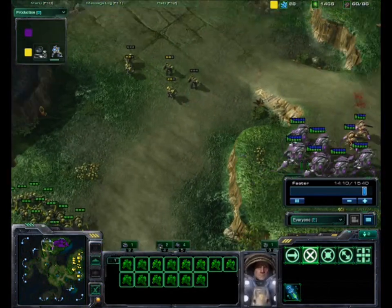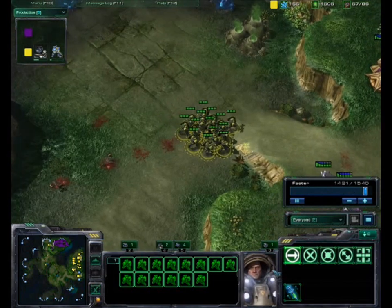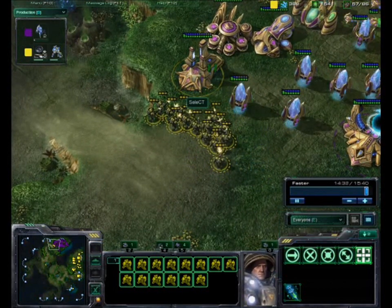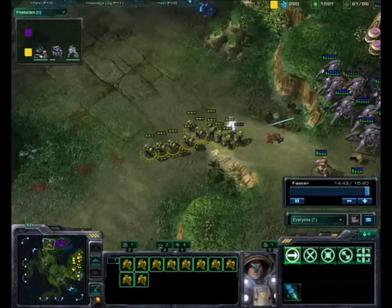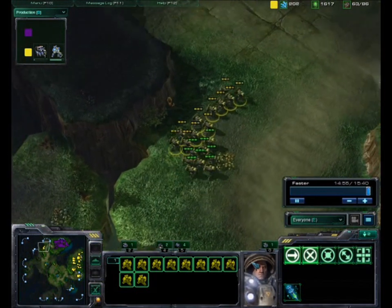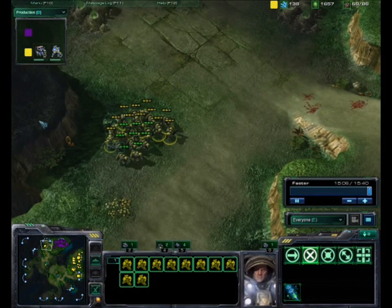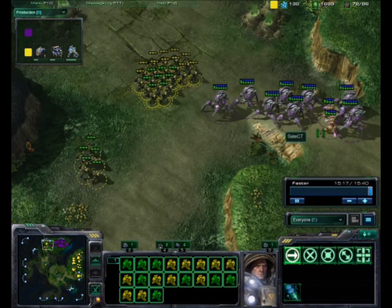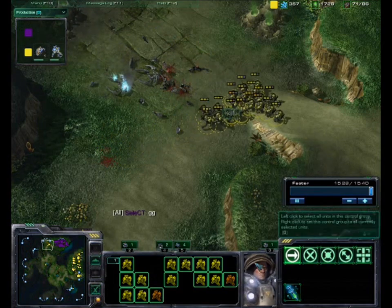Keep reinforcing and keep the pressure going. I take out his Twilight Council because Psionic Storm scares me — it's extremely strong against marines. Grouping up for another attack. Just keep pumping marines — seven at a time if you can, and maybe even add more barracks. He walks right into my ball of marines. With Stim and upgrades, they do so much DPS. It's really close — and there's the GG.